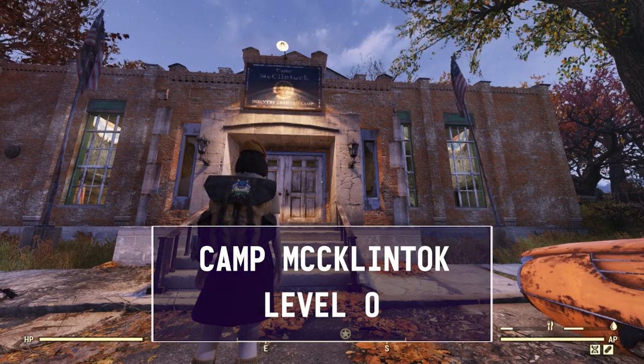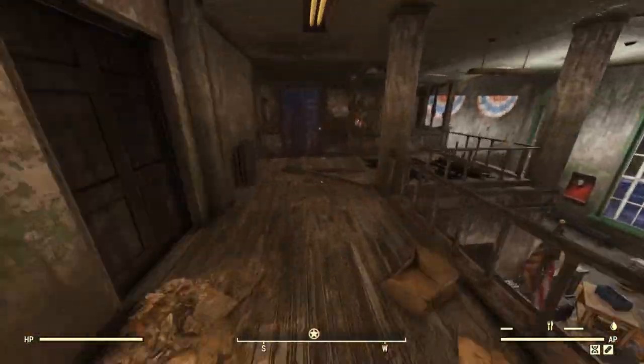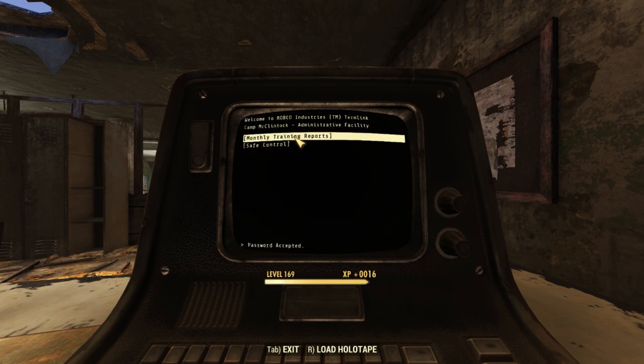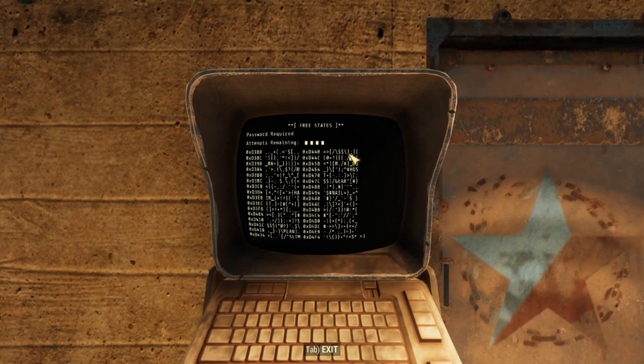Camp McClintock — no enemies around. You want to go straight in the front door, to the left, up the stairs, and into the office. Abbey's Bunker is a popular location, oftentimes already unlocked when I get here — it's right outside the front door.